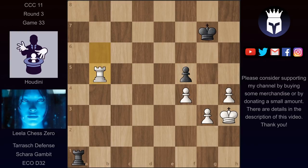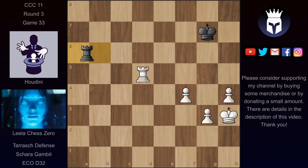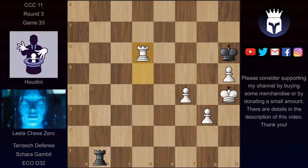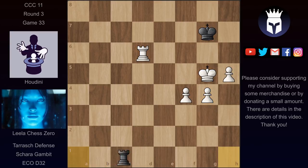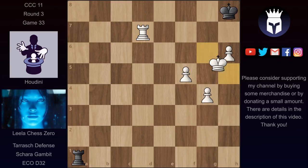So instead of king g6, we have rook h1 check, king g2, and now rook a1. But now Lila wins another pawn, and being three pawns up, this is a child's play as they say. Now of course not that easy, but this is completely winning. The pawns are just marching up the board, and Lila will have a queen soon.